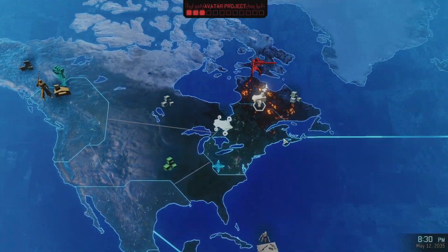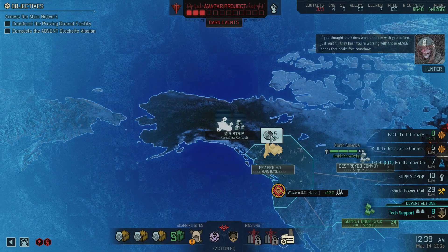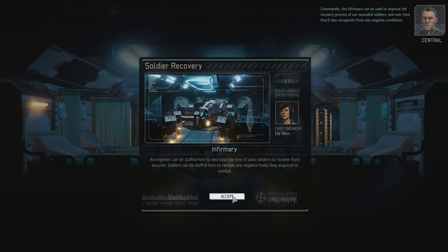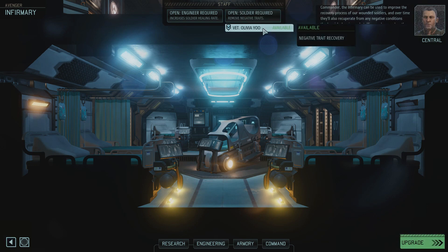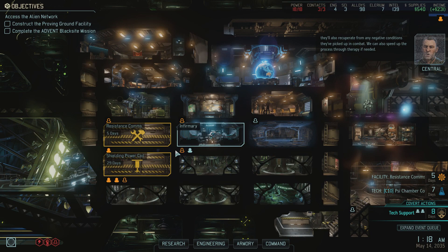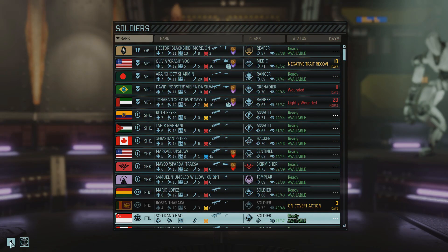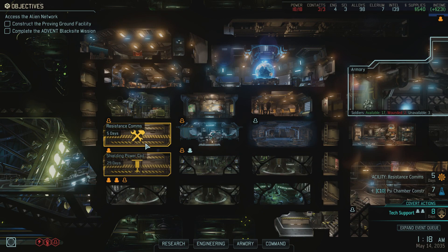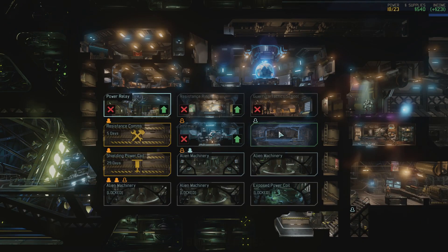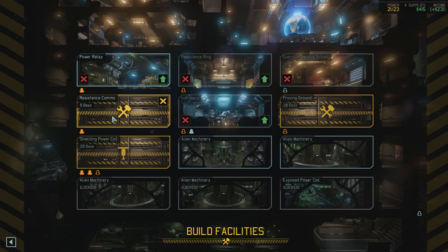Let's get the extra contacts. Avenger plotting new course. And I got the Infirmary. We need someone staffed here though. Let's get Olivia here. How long does this take? We can also speed up the process if needed. Maybe I'll just put you here. Start building the Proving Grounds. And when this guy is done, he'll move to the Infirmary.